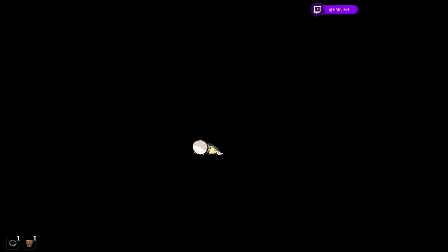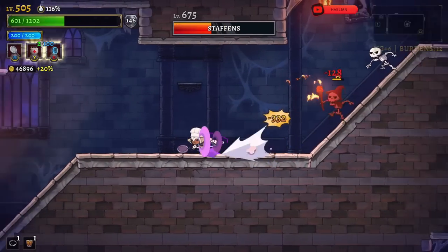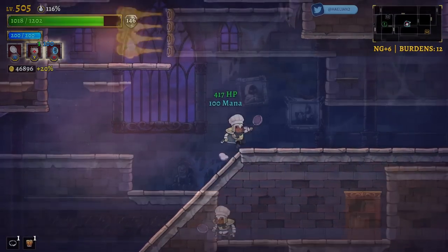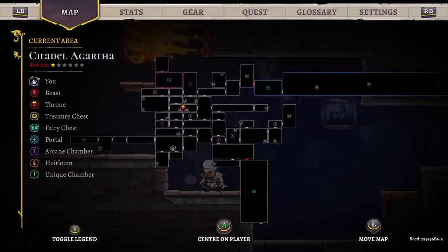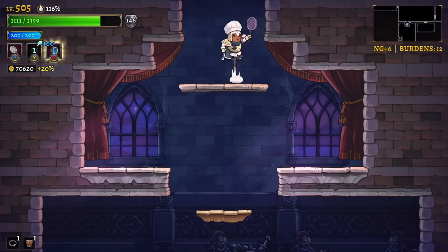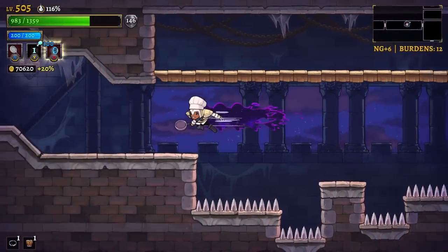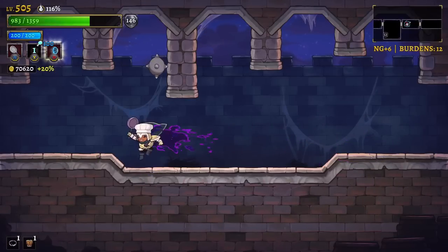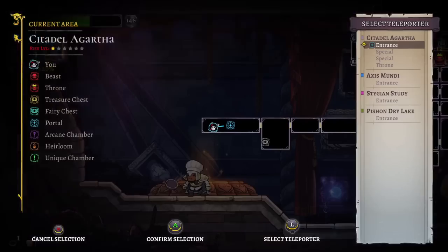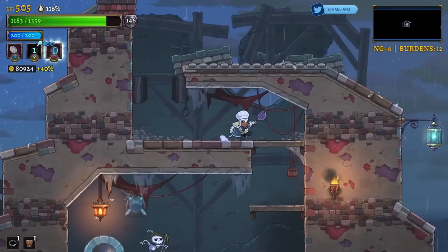I can't believe I let something so silly hit me - I do still have Hyperion's Ring. I feel silly dying from something like that, but the run still continues. We've fully mapped out the entire first area and have just over 70,000 gold. I have not beaten the first boss yet - I'm going to skip it because I'm not comfortable that I'll win right now with my current setup, so we're going to move on to the second area.